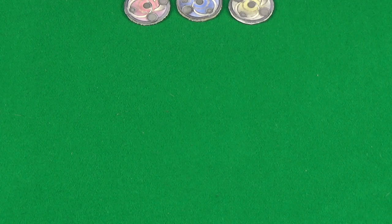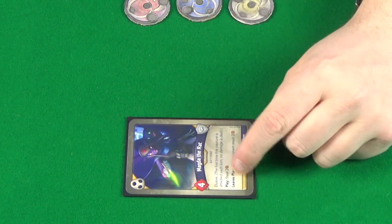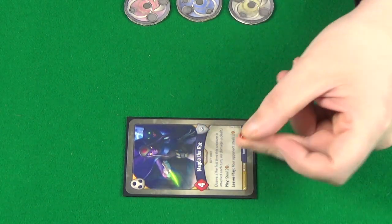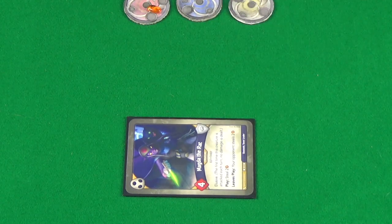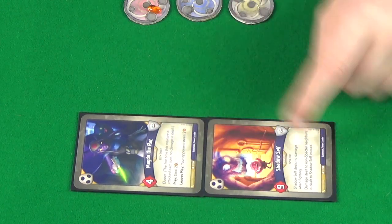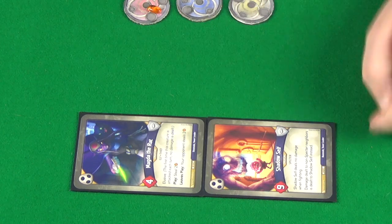Then Bazenold's turn — he doesn't have the Amber to forge a key. For his house selection he goes for Shadows as well. He starts by playing Magda the Rat, which comes into play exhausted and has a play ability: steal two Amber. Well, Engold only has one, so he gets to steal that one. Then we play Shadow Self as well, to help protect Magda the Rat so that Engold doesn't get to steal Amber back.